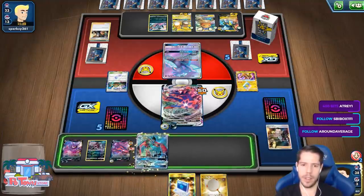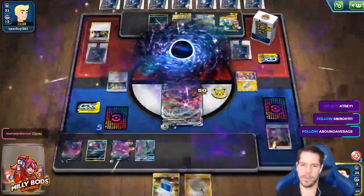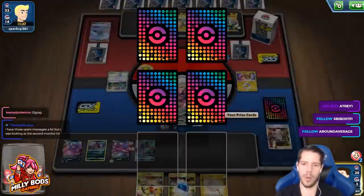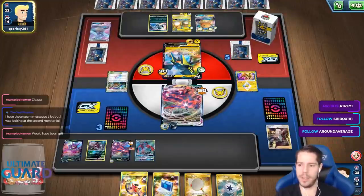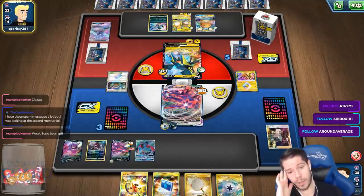I'll go ahead and bench this. I already have Crobat on the bench, plus Galarian Zigzagoon. Now we just need to KO that Raichu, which is easier said than done. We get awful prizes — we get a Capture Energy, so I can finally KO the Vikavolt.